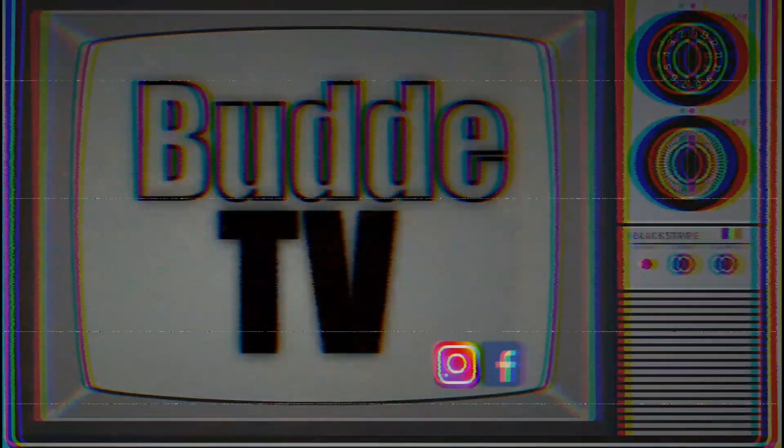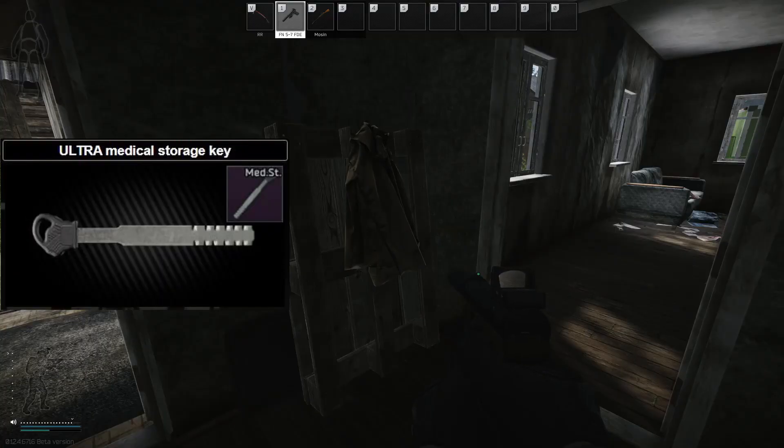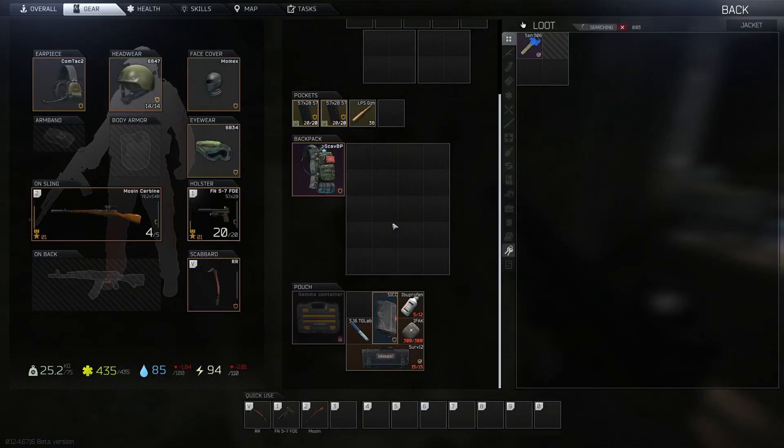Hey guys, welcome to a key guide for the ultramedical storage key. The key can be found in pockets of scavs or in jackets. You can also buy it on the flea market.